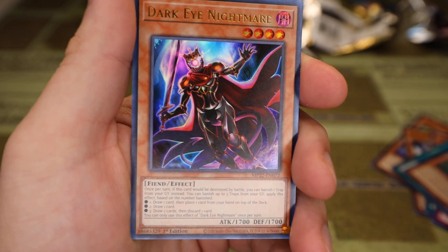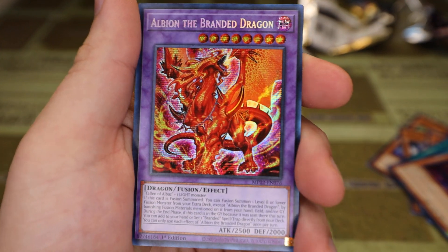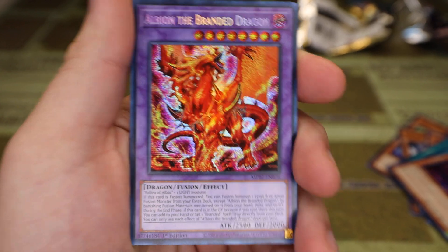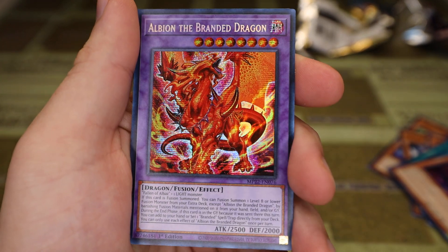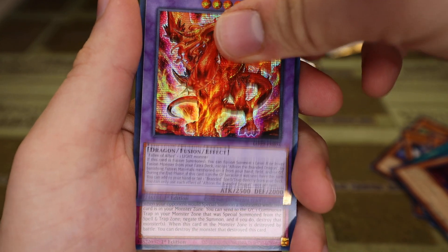Dark Eye Nightmare — what will we get for the Prismatic Seeker Rare? And for the Prismatic, we got Albion the Branded Dragon — definitely needed a reprint after the Branded Despia strategy got a little better. The Ultras from Lightning Overdrive were getting ridiculous.